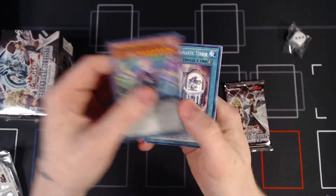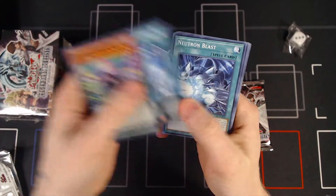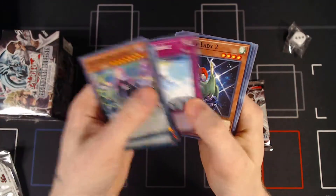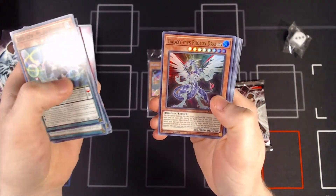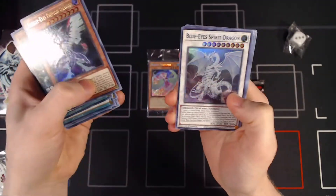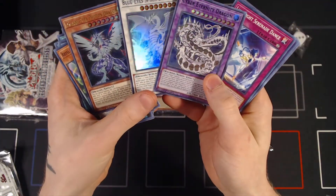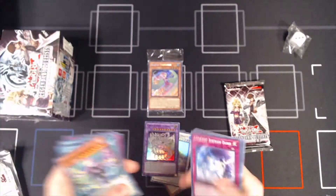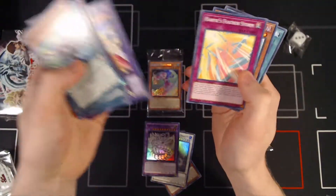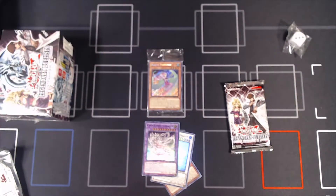Not gonna take the time to read these all — Chaos Form, Majesty. Bunch of Blue Eyes cards, but let's see what these Ultra Rares are. Galaxy Eyes Photon Dragon — I didn't actually know that was in the set. Blue Eyes Spirit Dragon and Cyber Eternity Dragon. Three dragons from three different archetypes. Could be a lot worse.